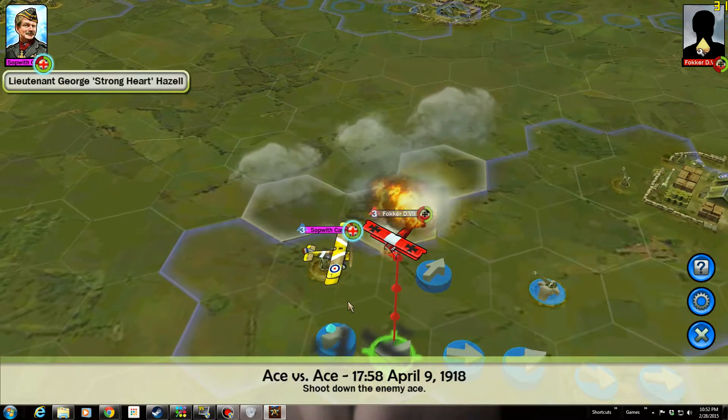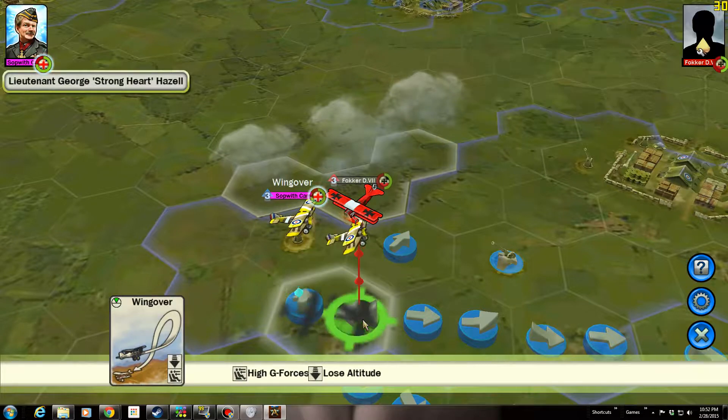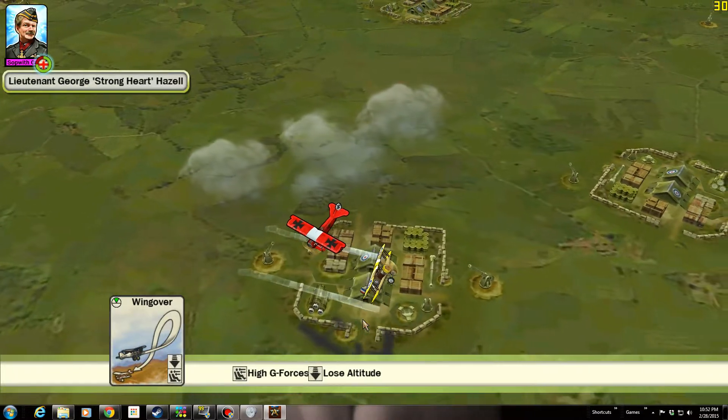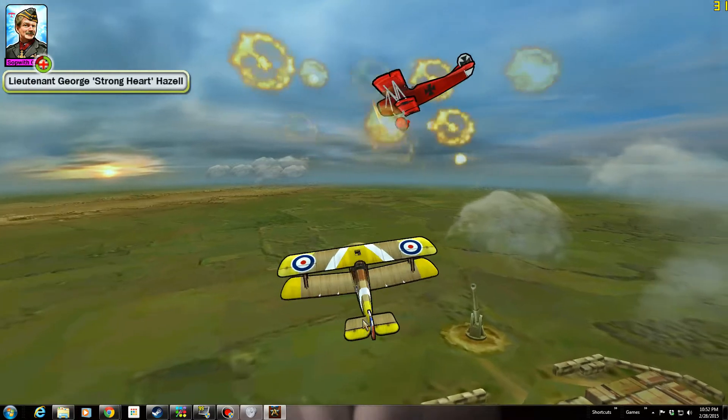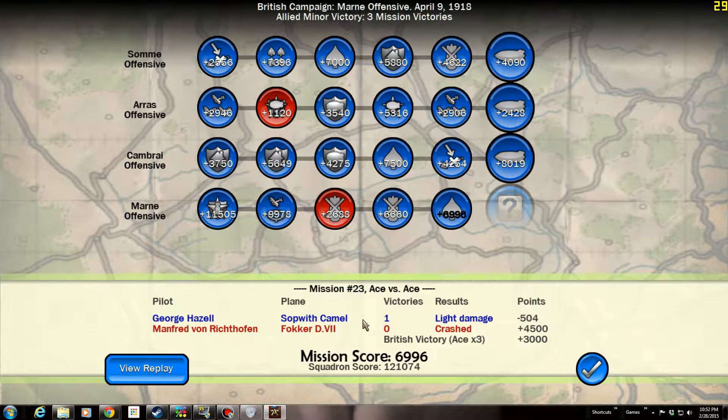I can't believe that he decided to come in here and play like this. Here we go — finish him off. I'm going to finish him with a complete shot. That's a 7,000 point win. Took light damage. We knocked the Red Baron out of the air over our territory and picked up a 3,000 point bonus. Flak finished him off, but hey, this is war. I'm happy.